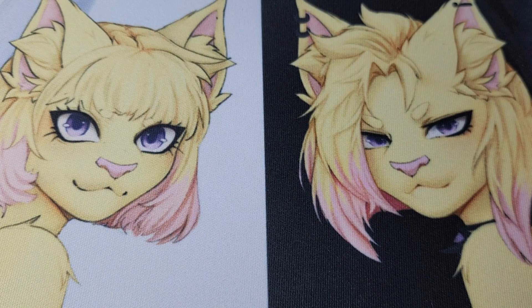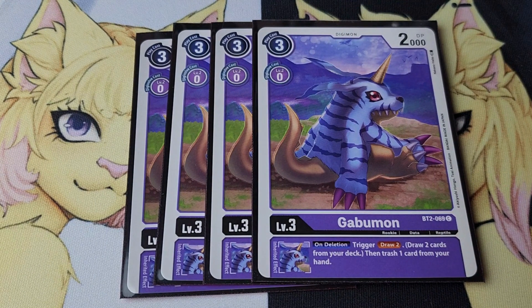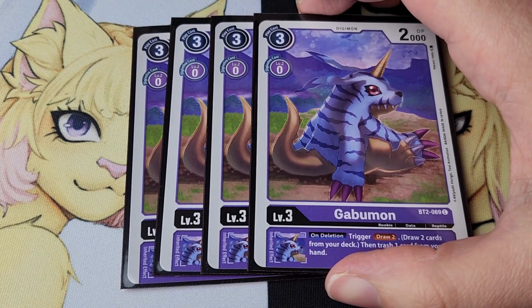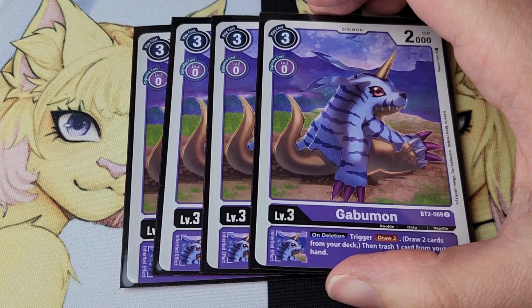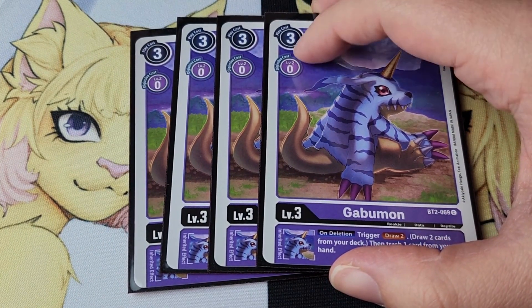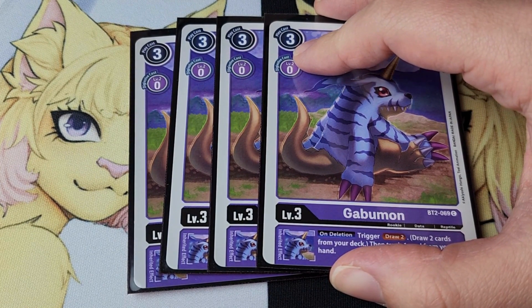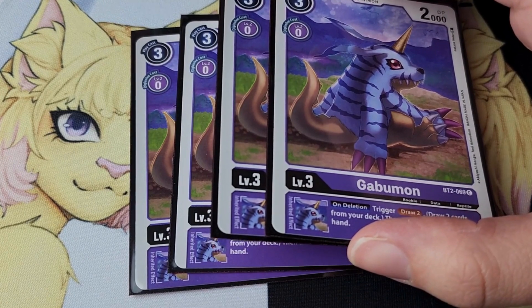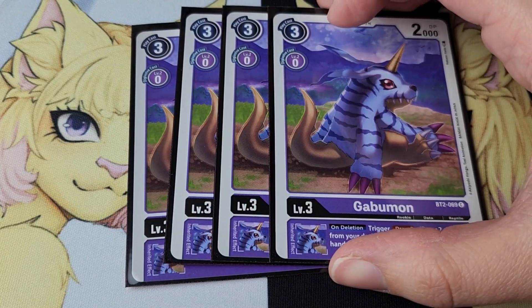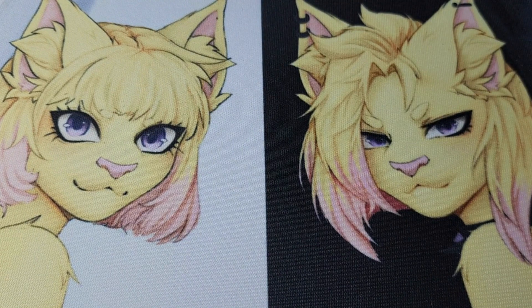Next is another staple for any deck that trashes — Gabumon. This would typically be the Digivolving target underneath Aizmon, and then underneath that you'd have Demi Mervamon, so you'd be drawing a total of about six cards from Demi Mervamon, Gabumon, and Aizmon dying, and just fill up your trash with all your option cards. Very good.